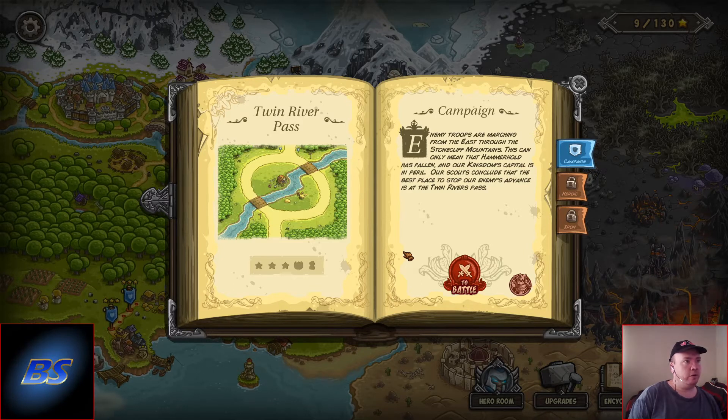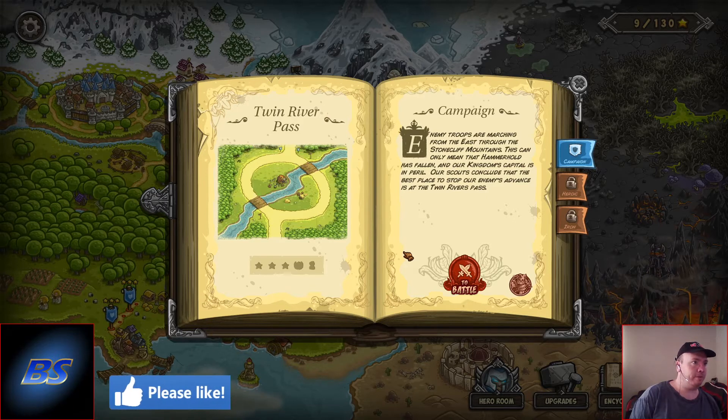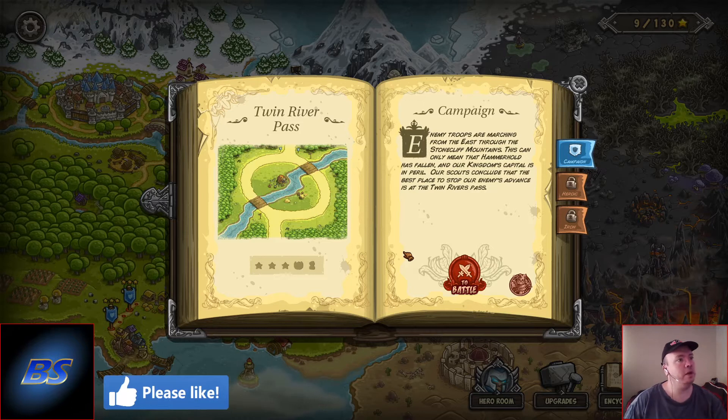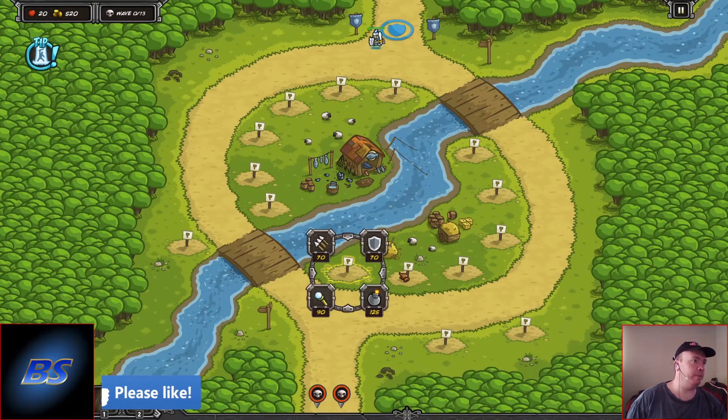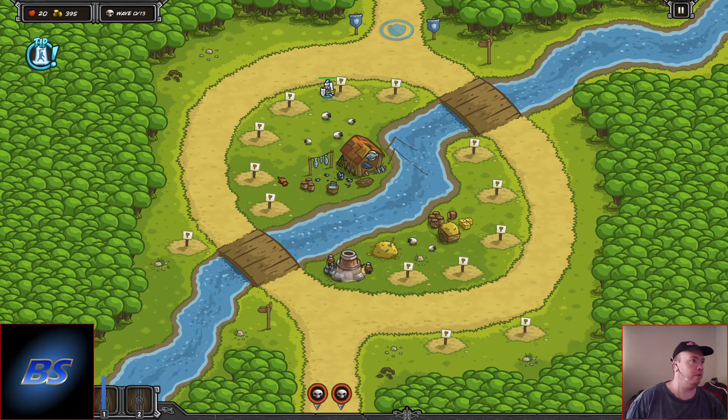Twin River Pass. Enemy troops are marching from the east through the Stone Cliff Mountains. This can only mean that Hammerhold has fallen and our kingdom's capital is in peril. Our scouts conclude that the best place to stop our enemy's advance is Twin Rivers Pass.